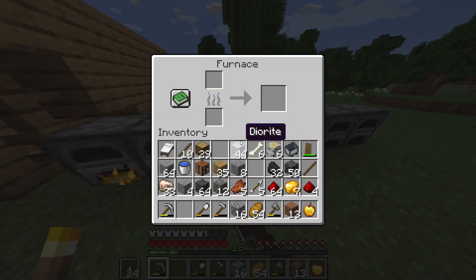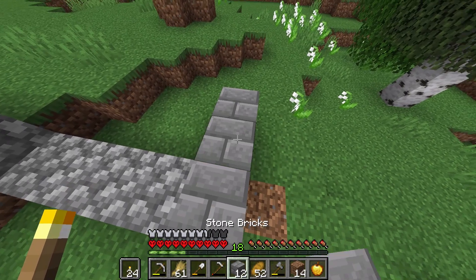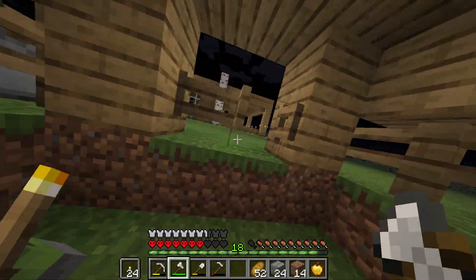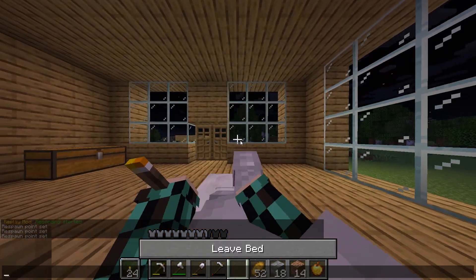Once I got up there, I started cooking the cobblestone into stone so that I can make stone bricks for the wall. I did some farming, then worked on building the wall more. I tried to trap the zombie villager in my mine and was successful, but it despawned later on. After that, I ended the day.